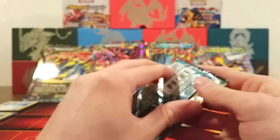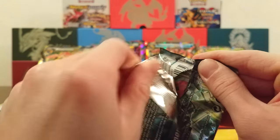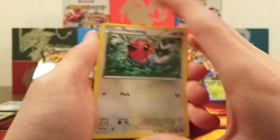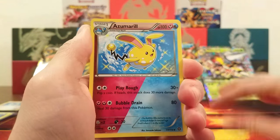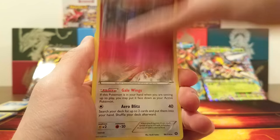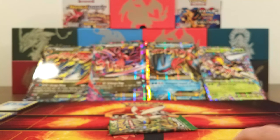Steam Siege — we've already gotten more than the average for a box but it'd still be cool to get something else. We got Fletchling, Hoppip, Sneasel, Mantine, Mankey, Azumarill, Captivating Poképuff, Lampent, Xerneas Reverse Rare — that's pretty good — and the rare is a Talonflame. That's probably one of the best non-holo rares you can get out of Steam Siege, that and Volcanion.